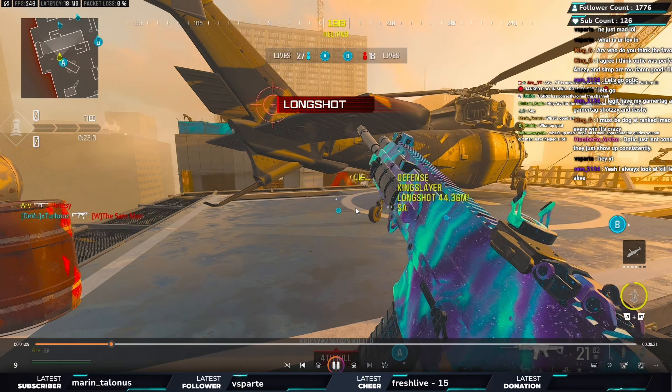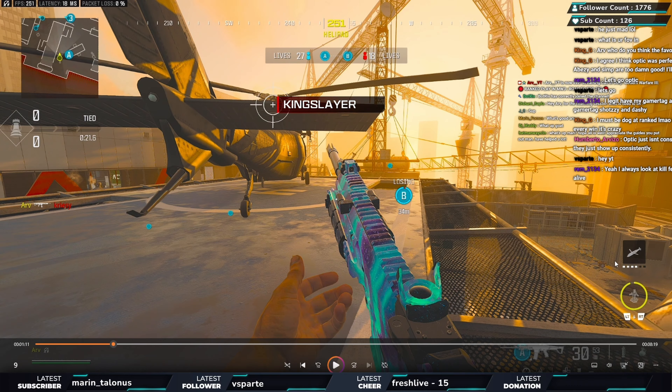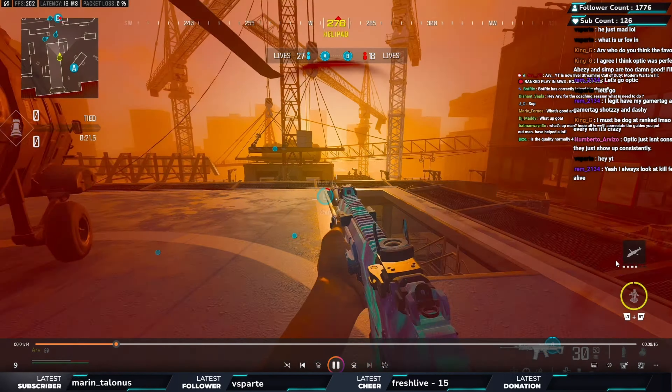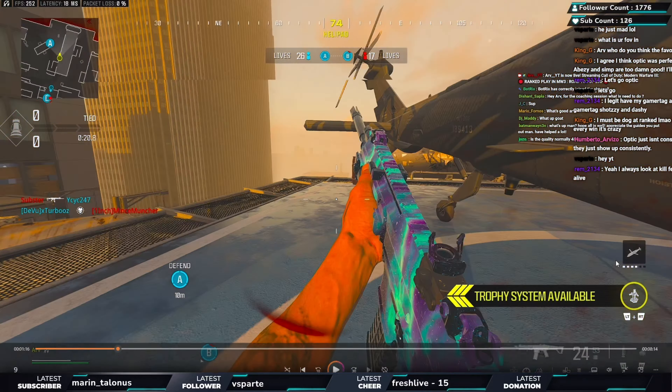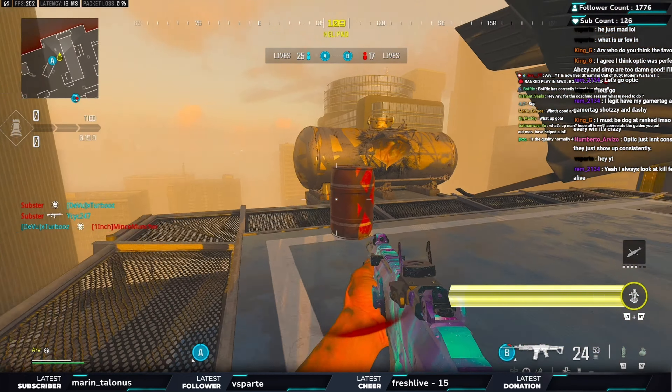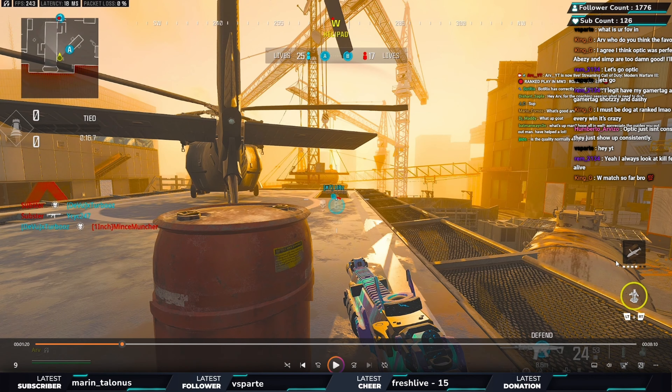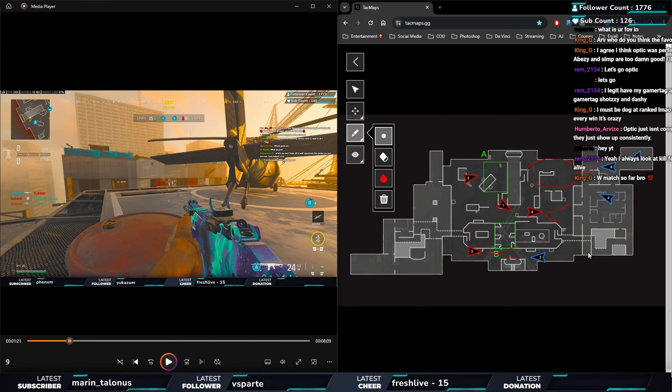I hold the angle expecting them to push — perfect timing, he pushes through and I get him. It's about reading the minimap and reading the pressure. I'm on a four-kill streak now and don't need to get aggressive. The last guy's on B, so I take my time. My teammate gets him. I need to play my life now — just like the enemy should have when he was in this same position.